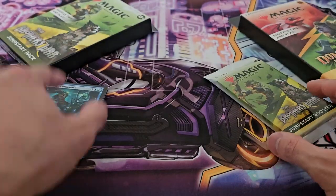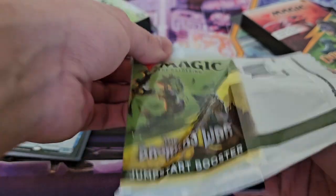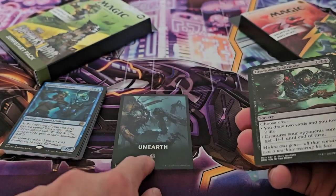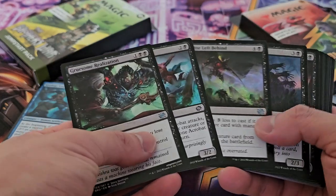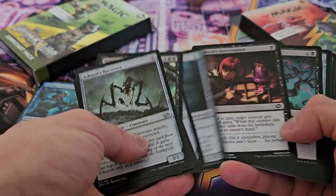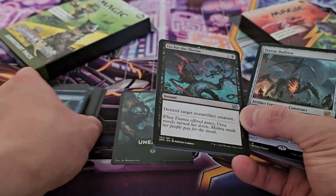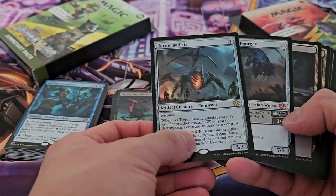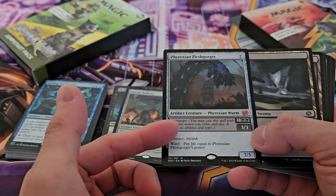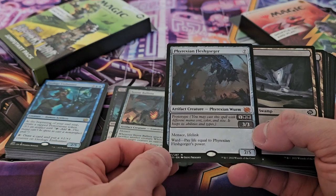I haven't really got much to say since this is all quite odd to me, just the way it's been designed. We have Unearth here which seems to be a black card. We have some really interesting card choices — this one is focused on all black and this one on all blue, so it does seem randomized. We have a mythic here — Phyrexian Fleshgorger. Menace and lifelink are both pretty nice, plus it has ward, so that's not too bad a card at all.